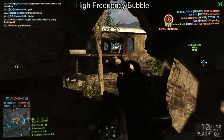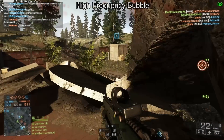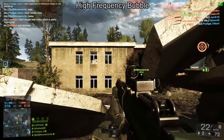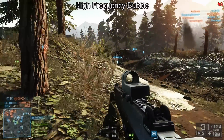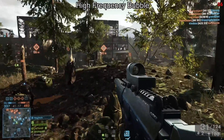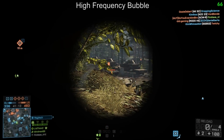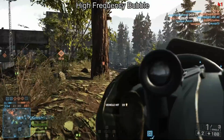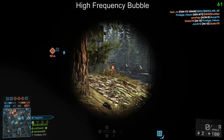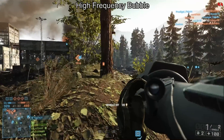There is also an option for servers to turn all this off if the server detects that its connection is bad. It will revert to 10Hz, reducing the load on the server, reducing internet traffic, and thereby smoothing out gameplay for everyone.